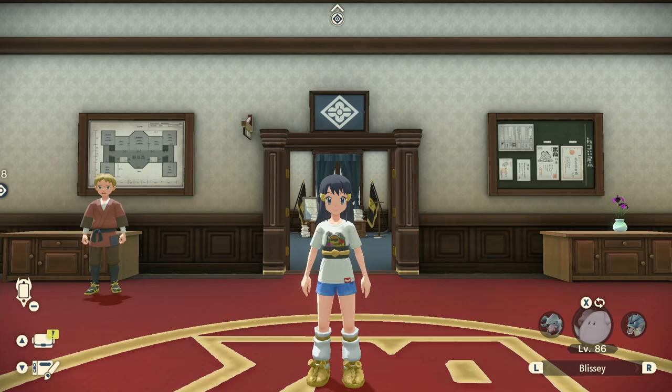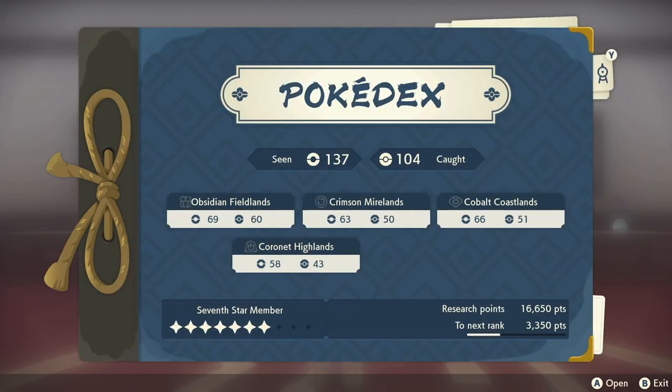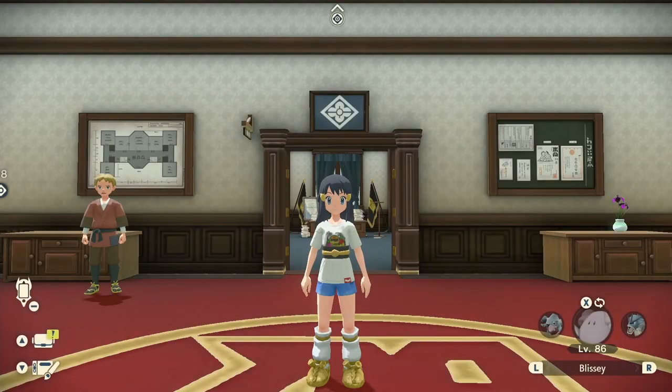So that's how to get the Bonsly research task where you need Bonsly to leap out of ore deposits. There may be another spot somewhere on one of the maps, but that is the only one I know of. Now you have a way to get Bonsly's to leap out of ore deposits so you can complete that research task in Pokémon Legends: Arceus.